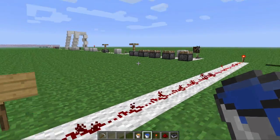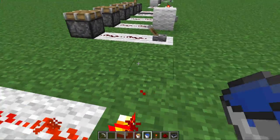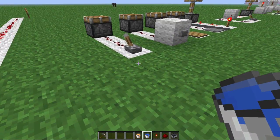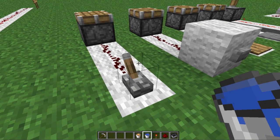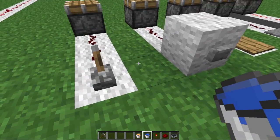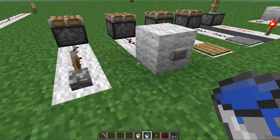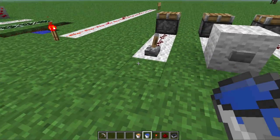That's pretty much the basics of redstone, but now I'm going to teach you about the power sources. There are two different types of power sources — toggleable and non-toggleable. The first four here are toggleable and the last one is non-toggleable.